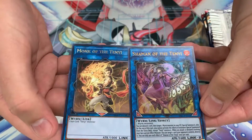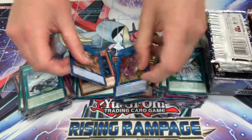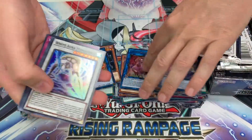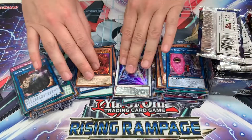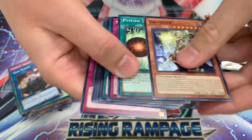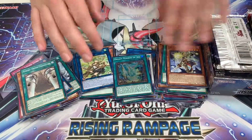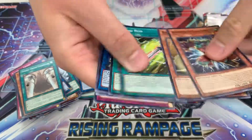We got a Shaman of the Ten Yi — that was one of the cards we were looking for. Nice ultra rare. You do get a super and a regular rare in the pack, unless you get an ultra or a secret. It's always a nice combination of getting a foil card as well as a regular rare, as opposed to just a regular rare like it used to be.